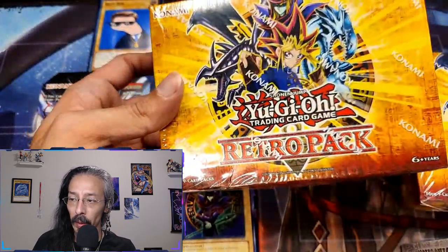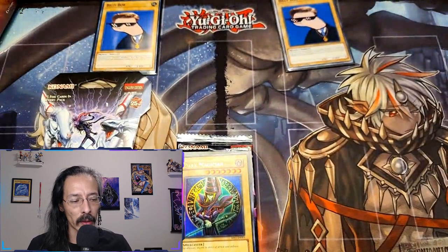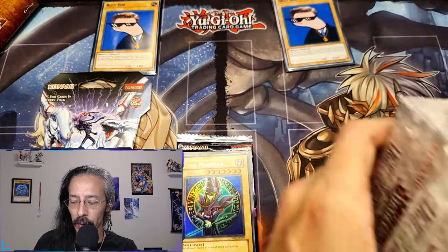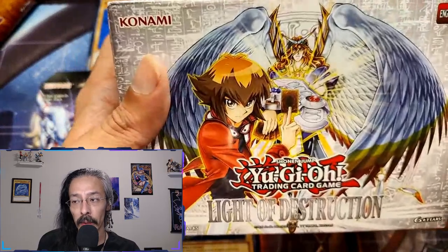Today we got a couple of retro packs. Went to Walmart as soon as I found out we were getting these Light of Destruction mini boxes. Sadly there are no tokens in these, but we can pull ultis and ghosts, which I love.